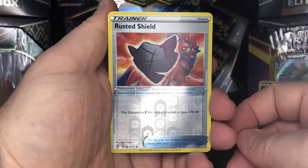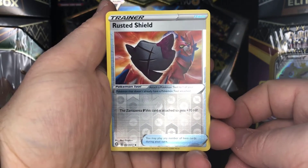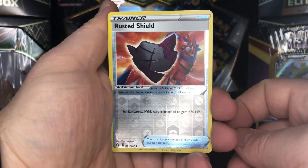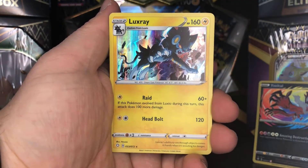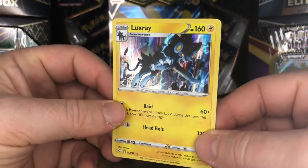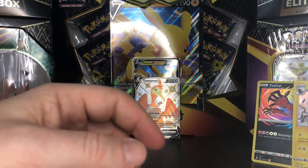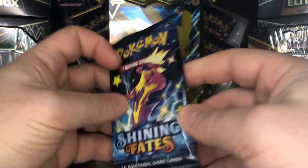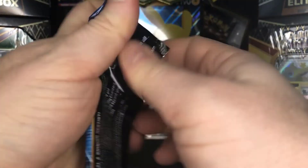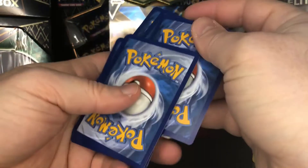We do have a reverse holo this time rather than a shiny vault card — we have a reverse holo of the rusted shield, which is the Zamazenta trainer card which gives it 70 HP. And speaking of the devil, we do get a holo rare — a Luxray. I've pulled that same holo quite a few times; I'm not sure how many rare holos we have in the main set.